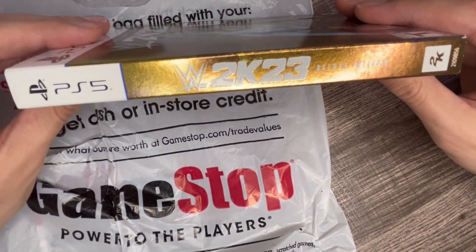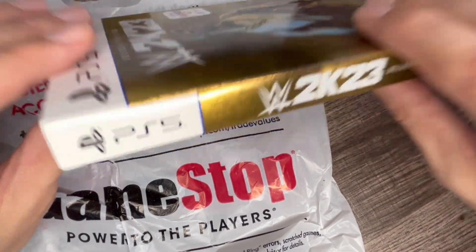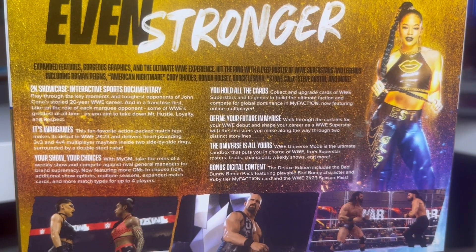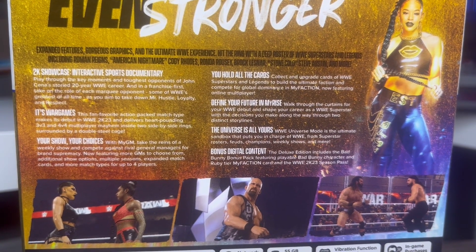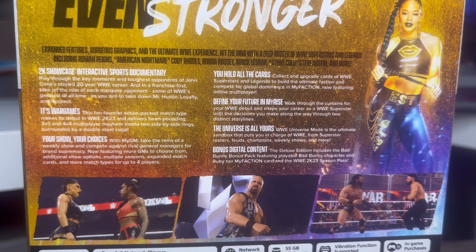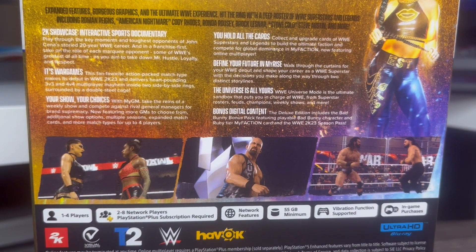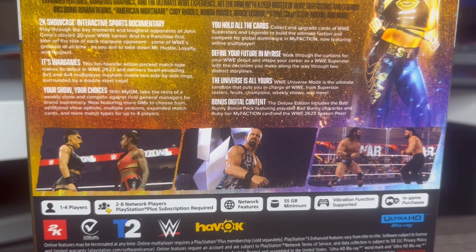Look at this nice spine — I'm just so hyped. The spine also has that embossed feel with texture going for it. And here's the back — let's take a closer look. It says 'Even Stronger.' We got the 2K Showcase, which is an interactive documentary. War Games is in the game this year. Your show, your choices with MyGM. You hold all the cards in MyFaction, which is a fantasy card collecting mode. You define your future in MyRise with two different stories. Universe mode is back, better than ever with more storylines and such. And there's the bonus digital content for this edition.